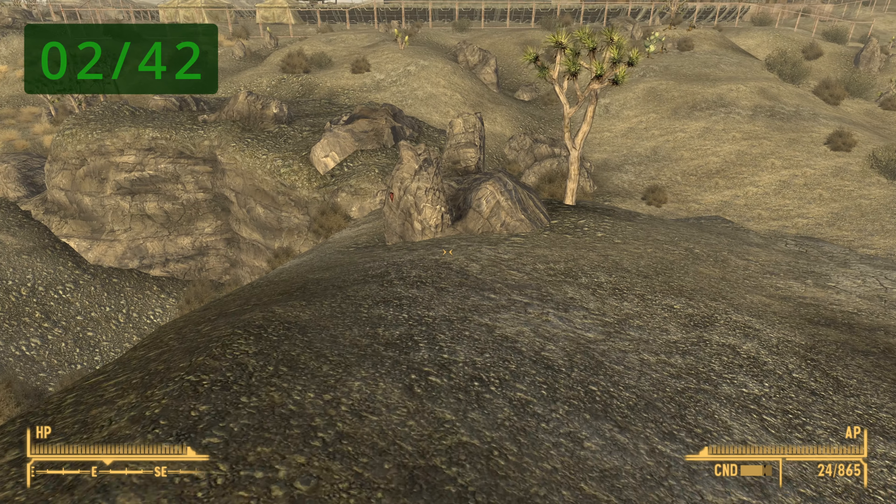You will find another one at Fisherman's Pride Shack — once you make it, head north and it should be that rock right there. You will find another one at the Fireroot Cavern Entrance — head north and it should be that rock right there. You can also find another one at the Followers Outpost — fast travel and look immediately in front of you.